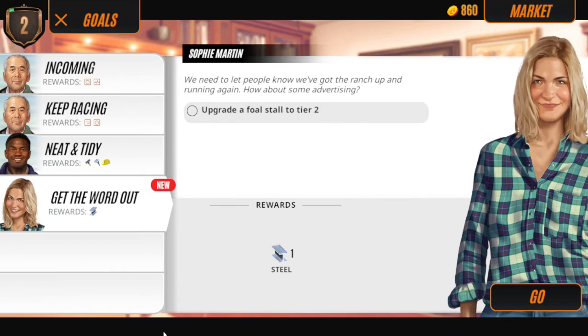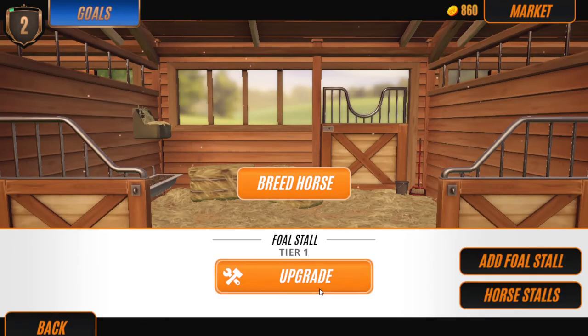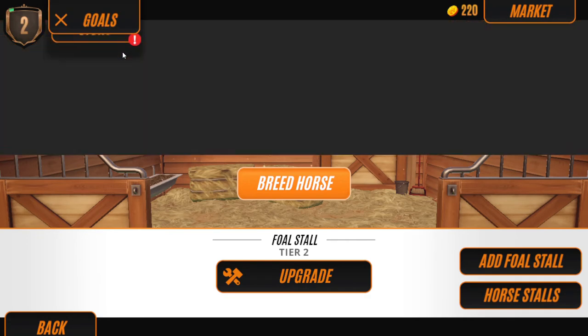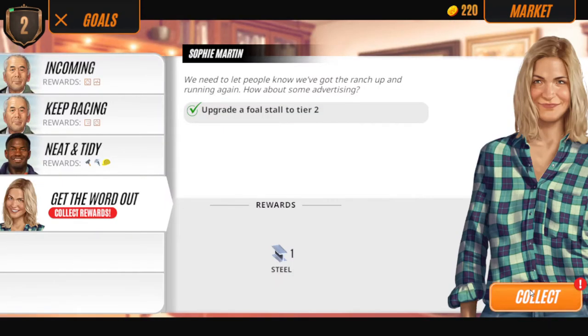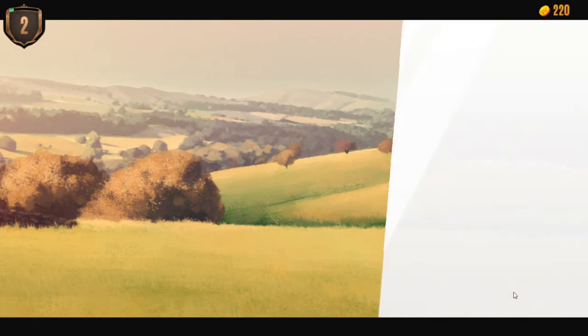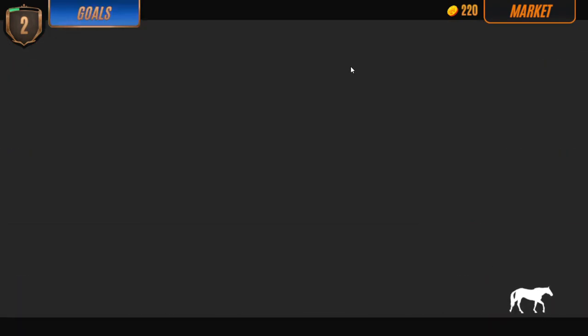Then you have this quest which you can all do in the stable, so then you upgrade to level 2. Then you can go back and collect this, and then collect income from this - it's such an easy one, so you can collect it.